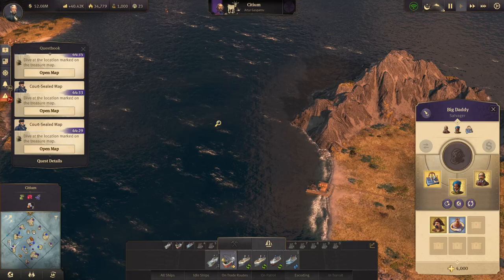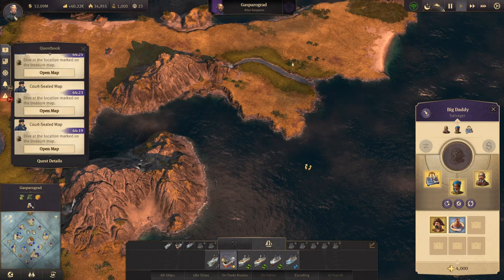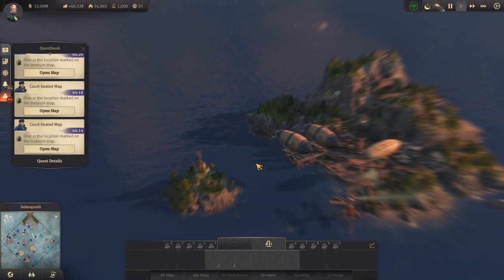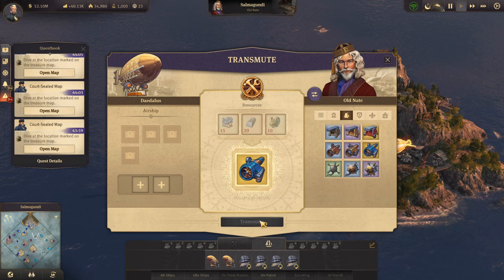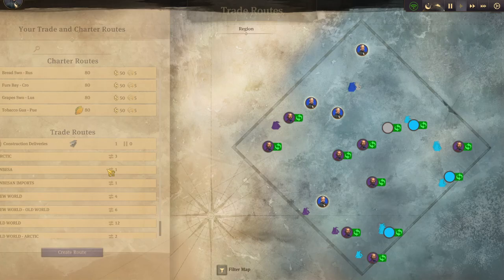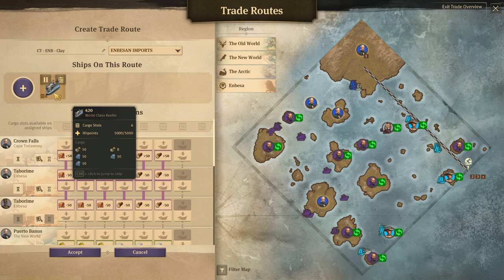I think I forgot to continue transmuting in the last episode. Our next diving spot is just somewhere out this way — they're throwing out decoy traps all over the place to get you confused about where to go. So while that's going on, we're going to hop over to Cape Trelawney. I had picked up what we need to do — the transmutation of one of those propellers, the jet propeller hurricane. That can be equipped in all ships. It gives movement speed 25%, cargo slowdown negative 100%, and damage slowdown negative 100%. The idea was to put this on the 420 ship.